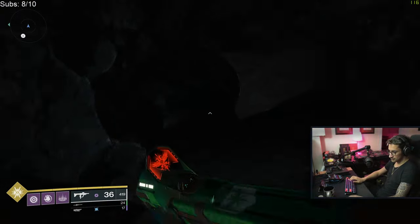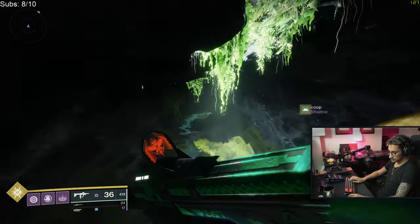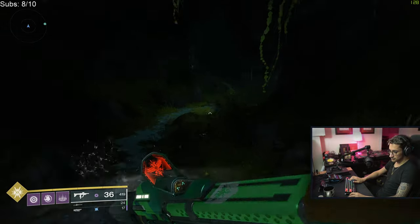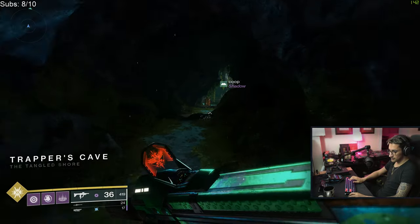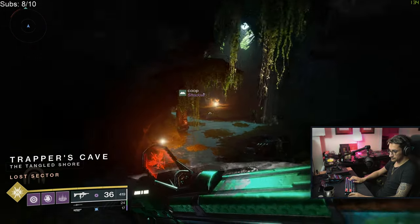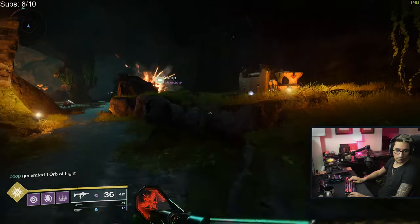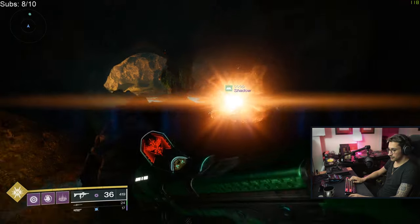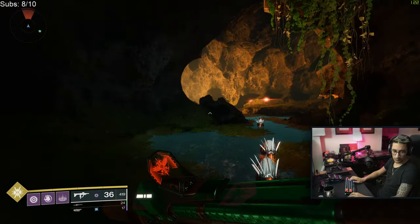Once you're done with all those public events and bounties for Spider, make your way to the Lost Sector in Forehorn Gulch. Complete the entire Lost Sector and search for the grave — it happens to be by the waterfall right at the end. If you want to see the exact location, just wait until the end where we complete this.